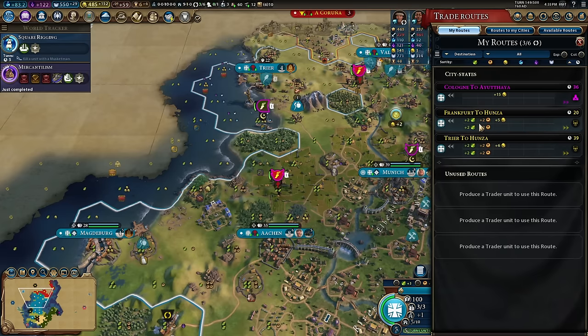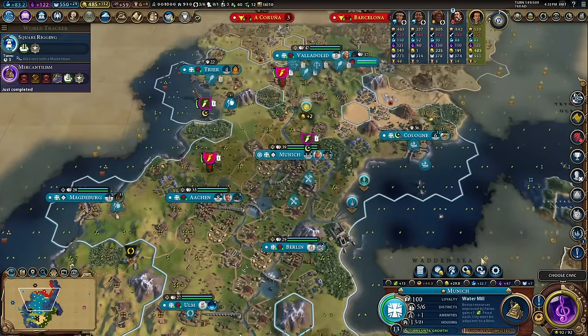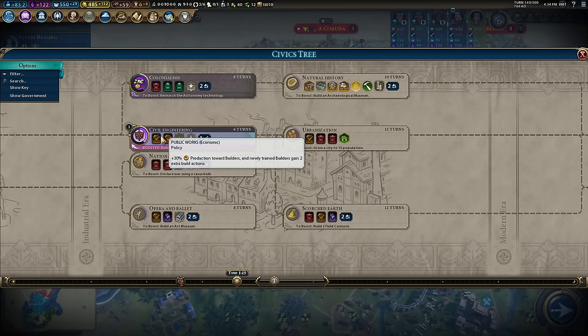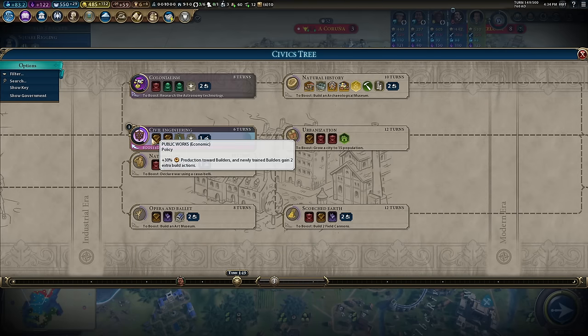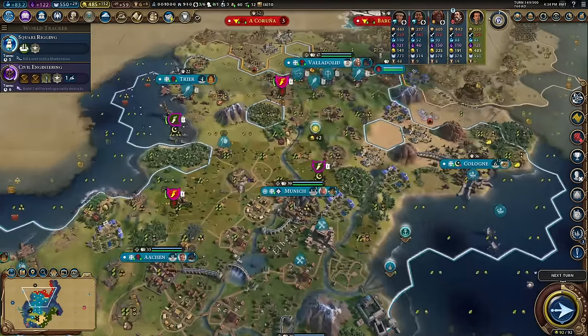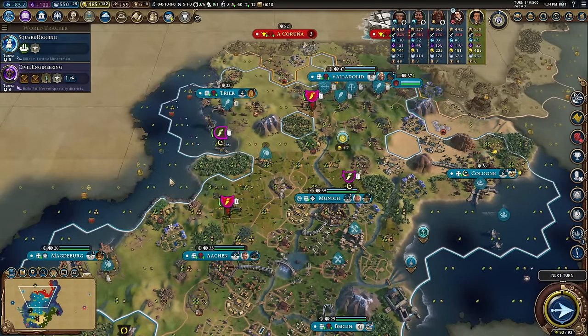Hunza — two food and two production on my trade routes there. I'll make sure all my cities are producing traders as fast as possible. Next up: civil engineering. Public works is the better version of the builder card — 30% production towards builders plus extra charges. And now we can put farms on hills — brilliant! Such a quality of life improvement; really big farms to keep population nice and high.